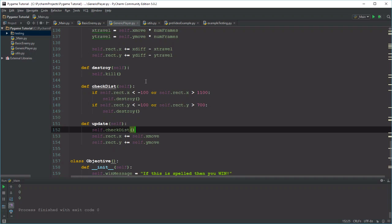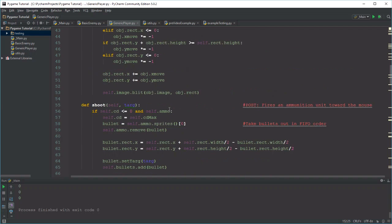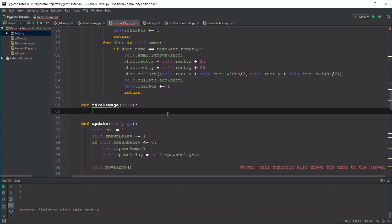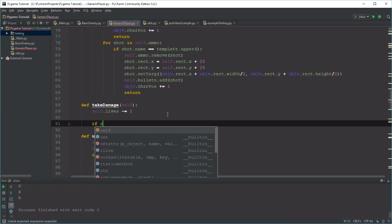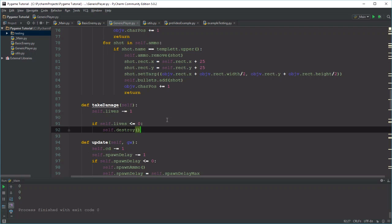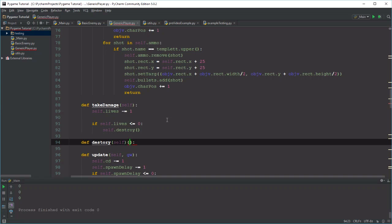It's always a good idea to write out the functions for what you want them to do and where you want them to happen, then implement the function later. So let's define takeDamage. What does takeDamage do? It just says self.lives minus equals one. Then we do a quick check: if self.lives is less than or equal to zero, then we call self.destroy. And what does self.destroy mean? Well, define destroy.